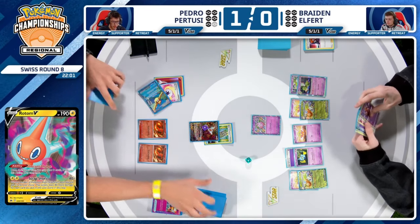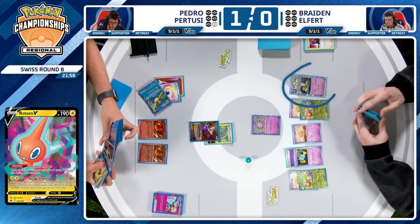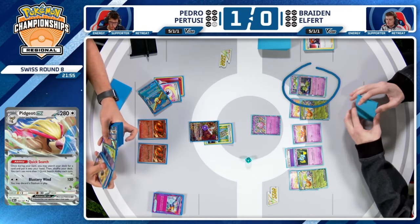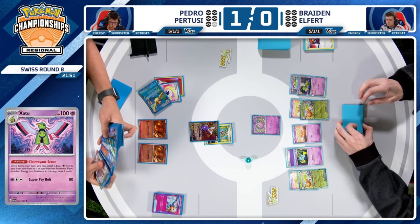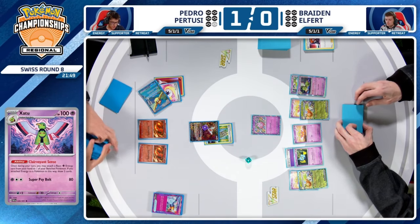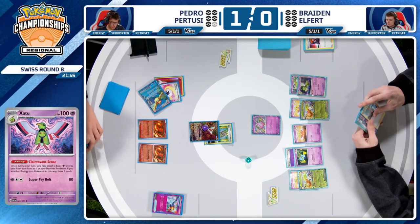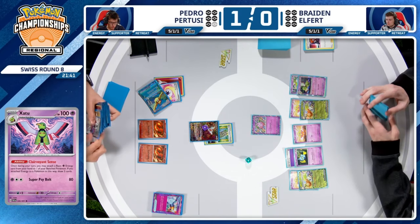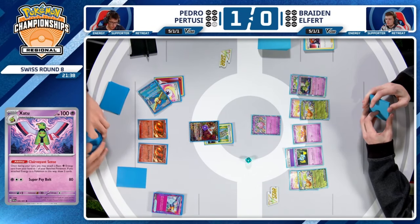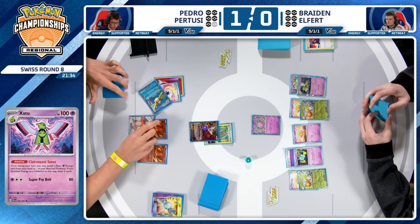Pidgeot is good, but it's not as good as being able to find an energy to retreat and a Boss to take down Braden's only Xatu in play. That's going to give Braden a little breathing room. If the Xatu was going down this turn, he'd probably be too far behind. However, Pedro can only search for one card — maybe he just goes for a Candy Charizard here with only one Xatu.